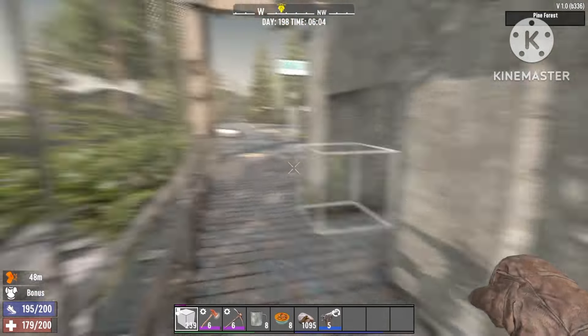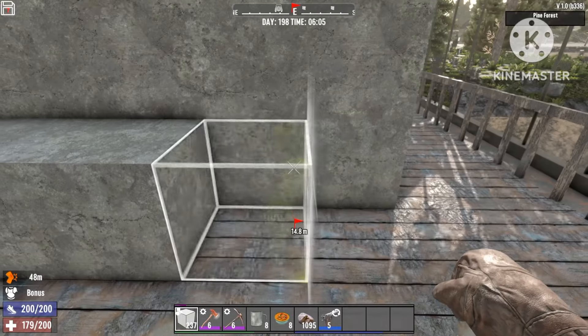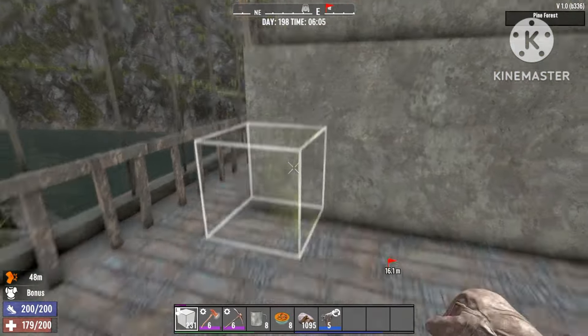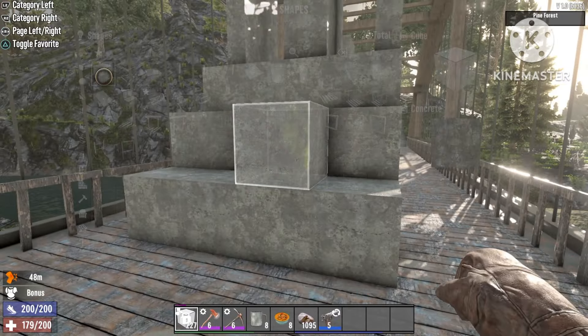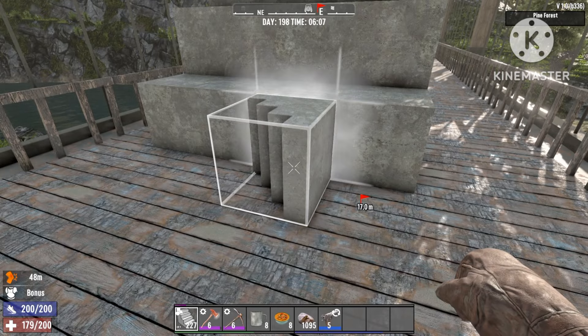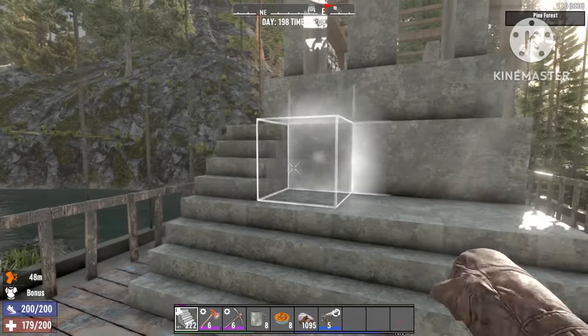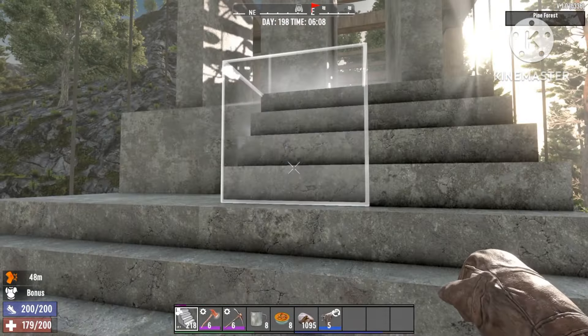Once you have that done on both sides, those will be your infinite loop drop points for the zombies. Now you're just gonna add some big stairs on both sides just like this. Switch to stairs and fold those in — all the way — and then the other side do exactly the same thing.